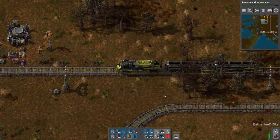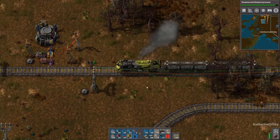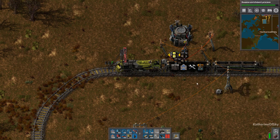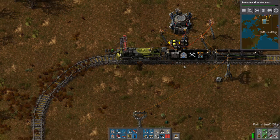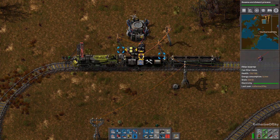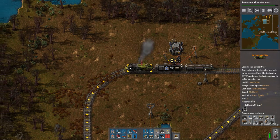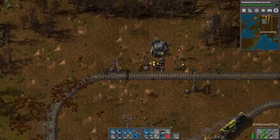You can see this in action if I pull up with the train — let's go to wall west one. If you watch the filters on the inserter carefully, we already got the robots and now we're getting all the lasers. We got 50 and then the inserter just stops. Let's move the train out.